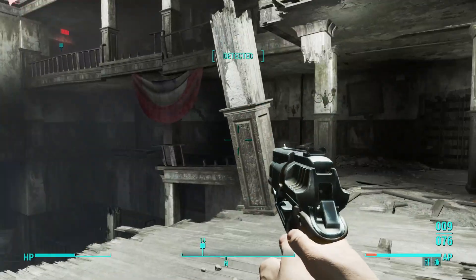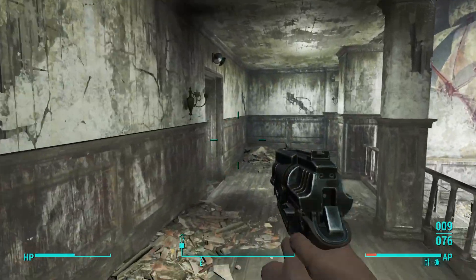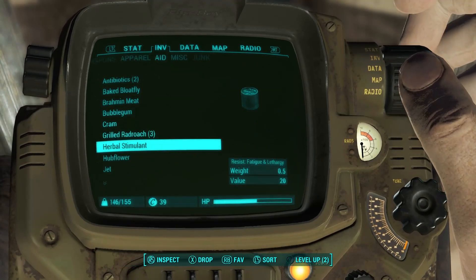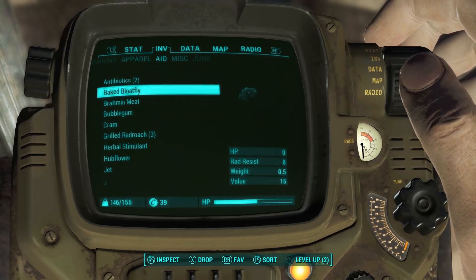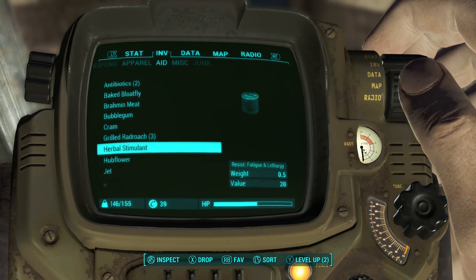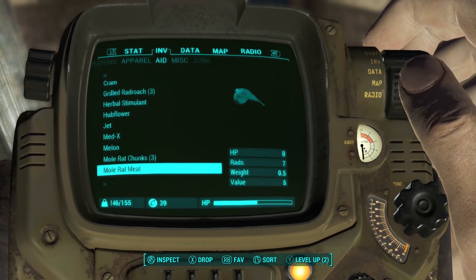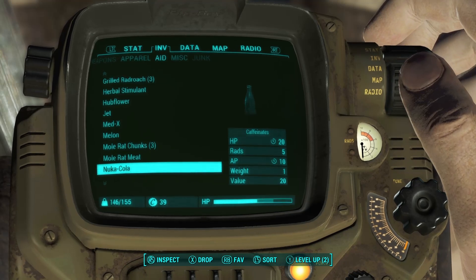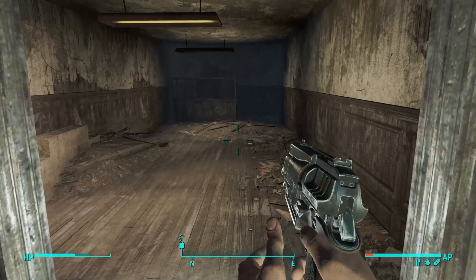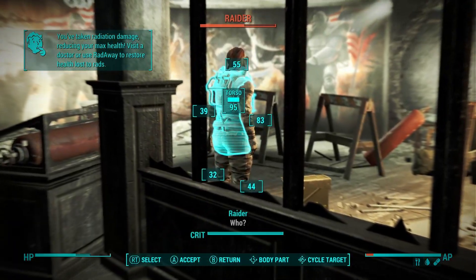Got anybody else who wants some? I know there are usually quite a few enemies in a room coming up here. I wonder if I should take a Stimpak or if I can get away with just eating some food. I guess none of these give you HP directly. Well, that makes sense. Let's go ahead and drink the Nuka-Cola. It says I've taken radiation damage — yep, I sure have.